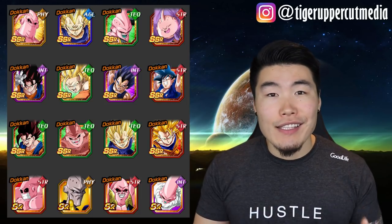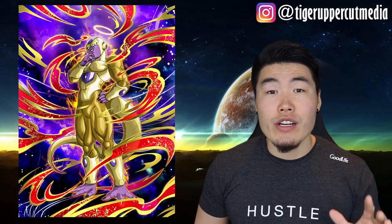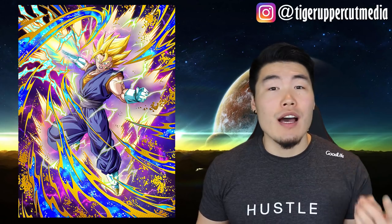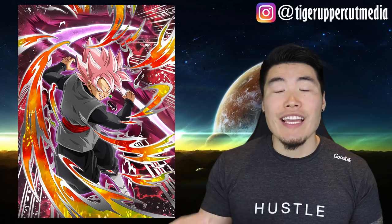Last but not least, let's talk about LR Majumjida's teams. His best fit is definitely on Resurrected Warriors, linked with Tech SSJ3 Angel Goku. However, he's also fantastic on Majin Buu Saga, Pure Saiyans, Extreme AGL, and Villains. I could definitely make an argument for him to take an optimal spot on each and every one of those teams.